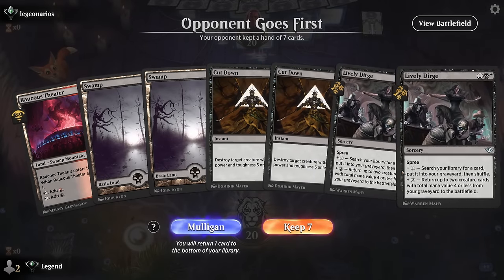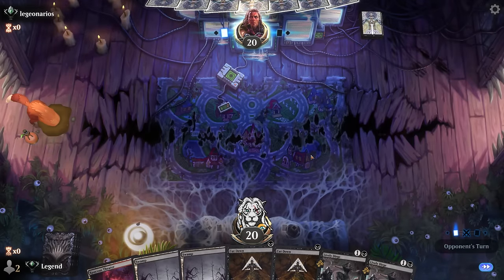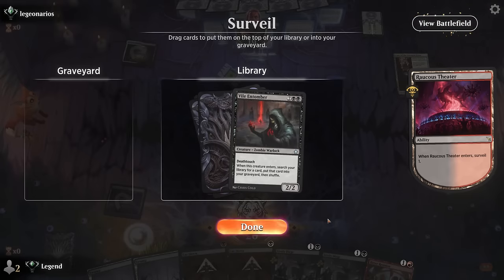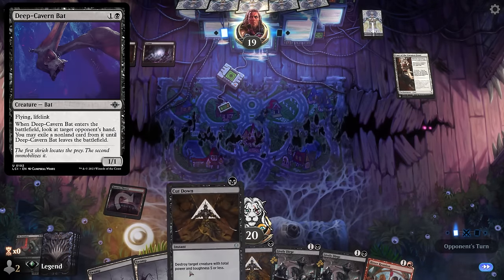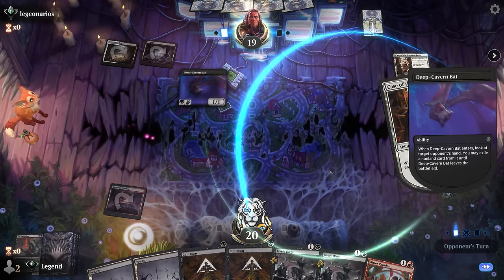Game 3 on the draw — hand has early removal and Dirge to set up Scavengers. The opponent is on a life gain deck with Case of the Uneaten Feast. We have two answers to Deep Cavern Bat, which the opponent plays. We consider what to discard with Bitter Reunion — nothing critical, so we let the opponent take it. They take Cut Down instead, and we note Zombify could also be interesting as we plan to still remove the bat.